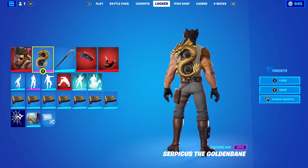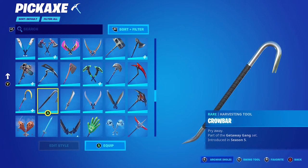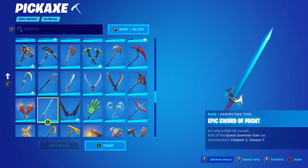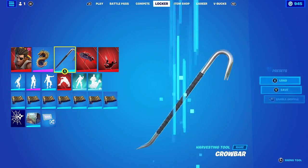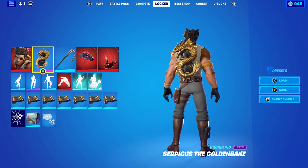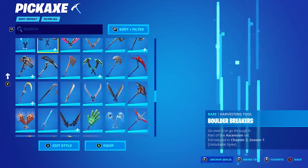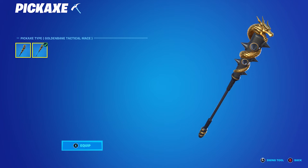For the second-to-last combo I'm using the Serpicus the Golden Bane back bling, which is from a nether pack — basically a Luxe reskin. The pickaxe I'm using is the Crowbar, which some people may not own because it's from Chapter 1 Season 5 — you had to unlock it in the Getaway LTM, so it's basically an exclusive pickaxe that's never come back. The wrap I'm using is Golden Scales, which goes absolutely perfect with the Serpicus. You can also just put on the Golden Bane Mace that goes with that back bling — either the extended or tactical mace, it's up to you.